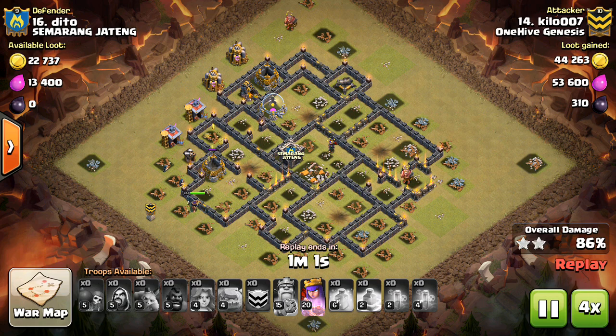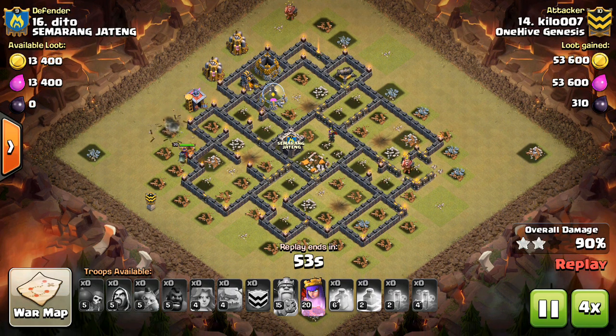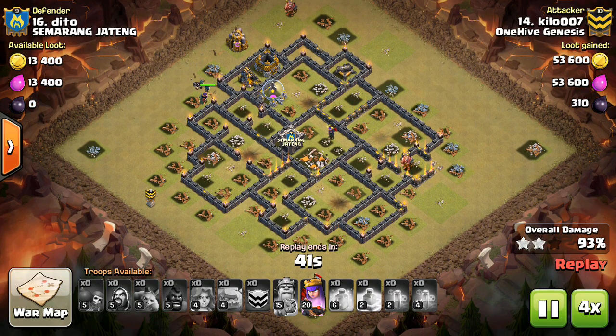Also, you want to target archer towers, wizard towers, and teslas first. These are what do damage to your balloons and you want to get those out of the way early.